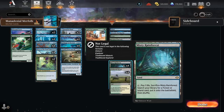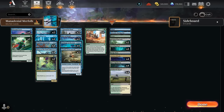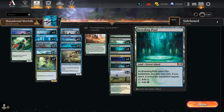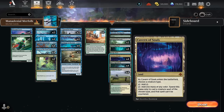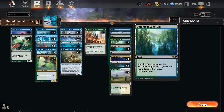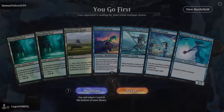For the mana base, we have eight fetch lands to access our basic forest so we can still cast green spells under our own Harbinger of the Seas. We've also got a Breeding Pool to fetch, one copy of Hedge Maze to surveil when we don't need an untapped land, Cavern of Souls making our Merfolk uncounterable, a few copies of Botanical Sanctum, and an Otawara for a bit more interaction. That's the deck — let's jump into some games.